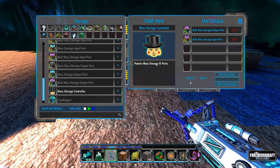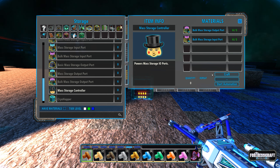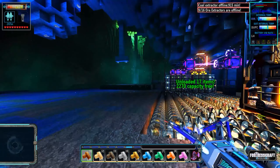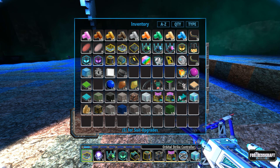Now I need a mass storage controller — oh, that requires a whole bunch of stuff I didn't even see. It says 'powers mass storage 10 ports' — interesting. I've never seen this before. I'll be back when I've got it all ready to go. It's like a bloody circus around here sometimes.